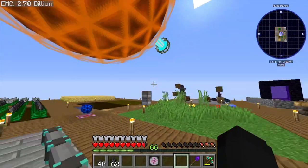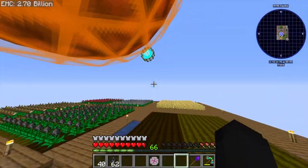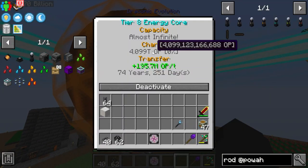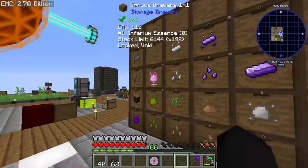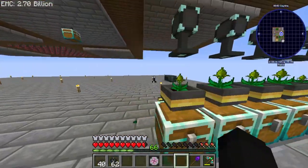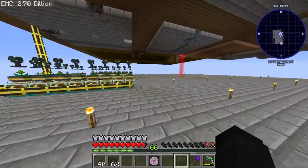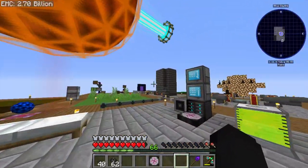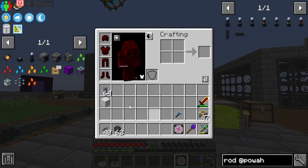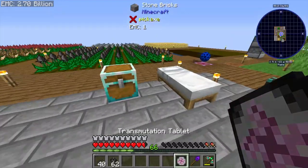In the last episode we made the draconic energy orb for storing loads of power, we also made the awakened draconium seed, and we got ourselves into Mekanism, pushing through all of it. In today's episode the plan is to get into power, which is going to be a little bit interesting to say the least.